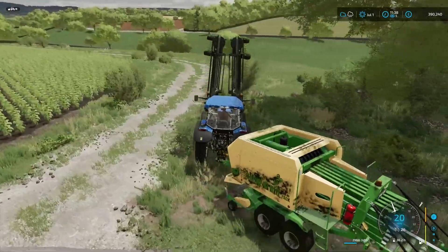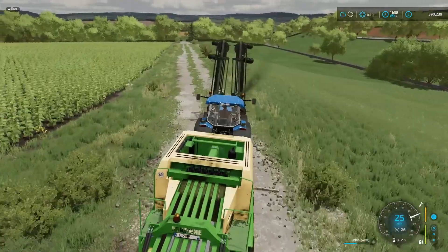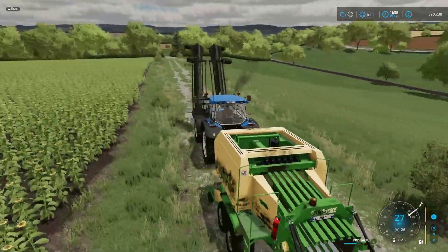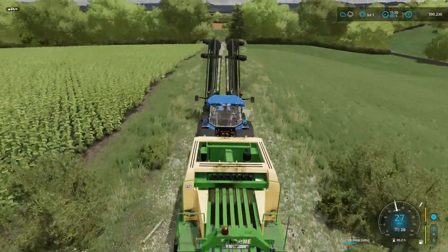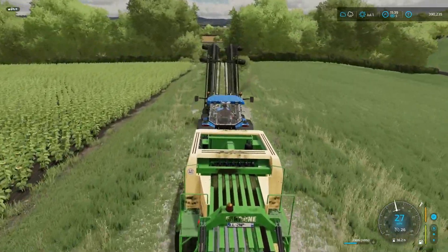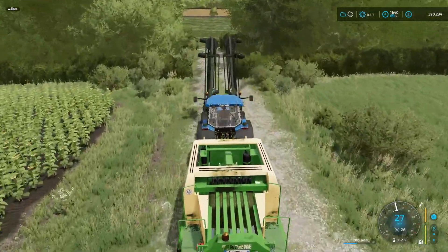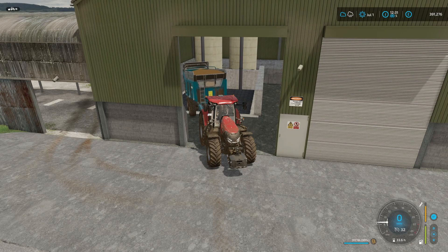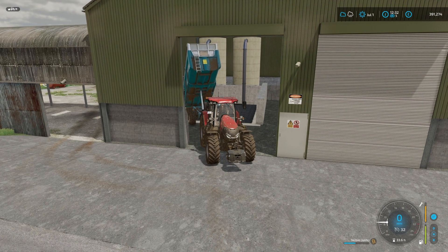Once we get this done we'll get hooked up to the wrapper and just plod on doing that while the field is being harvested. Just so we're getting three things done at once. We're cracking on! Like I could just sit in the harvester and do it all but we can do multi things - saves you from getting bored of doing one thing. So that's another little dropping off - we've now done like 96,000 litres off this field so far.